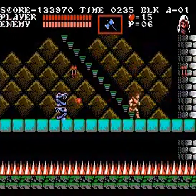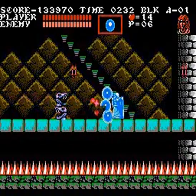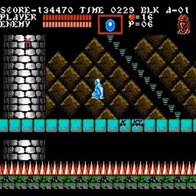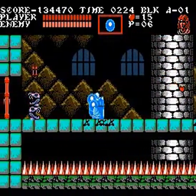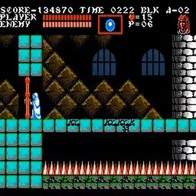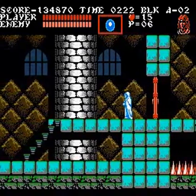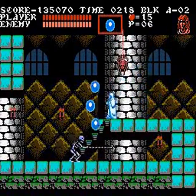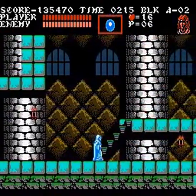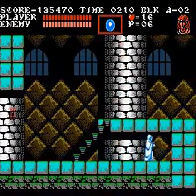This area — I think AVGN specifically complained about this area. Most of the floors you see have spikes below — instant death. Part of these floors will crack under you, and a lot of the time if you don't have a sub-weapon, you're going to be whipping constantly, which is going to cause the floor to break and you'll fall to your death. So you want a long-range sub-weapon to deal with them. If you don't have one, you're going to be in for a long night — it's not impossible, but it's very difficult.